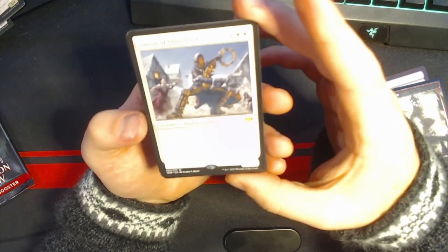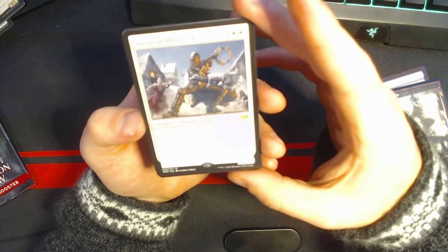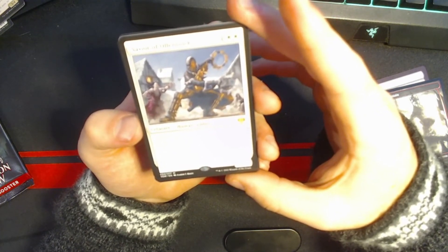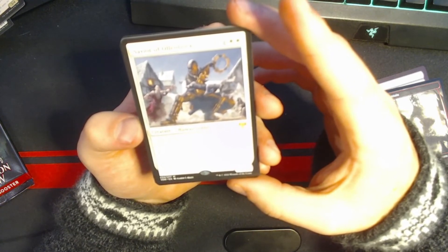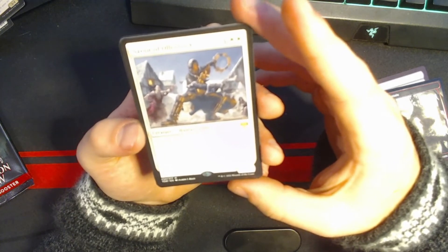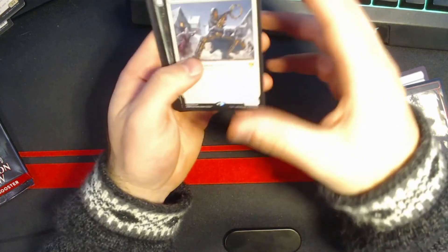Savior of Ollenbach is one white, white — a 1/2 with training. Training is: whenever this creature attacks with another creature with greater power, put a plus one, plus one counter on this creature. Whenever it trains, exile up to one target creature card from the battlefield or from a graveyard. When it leaves the battlefield, put those exiled cards onto the battlefield under their owner's control.